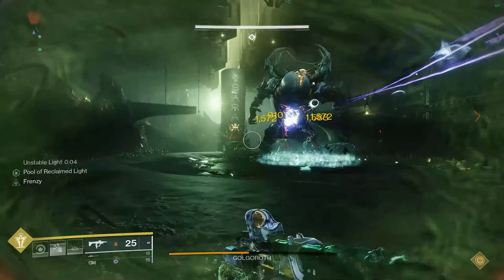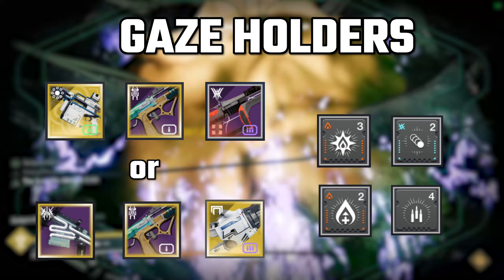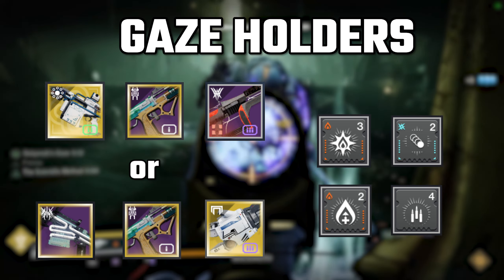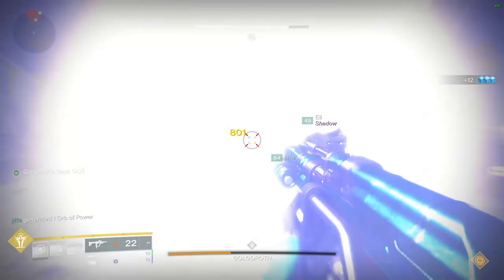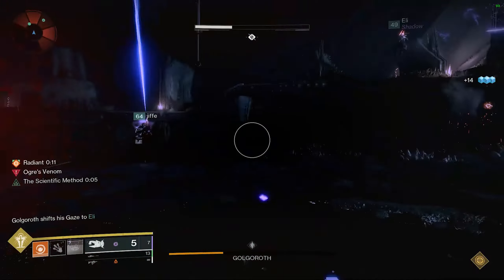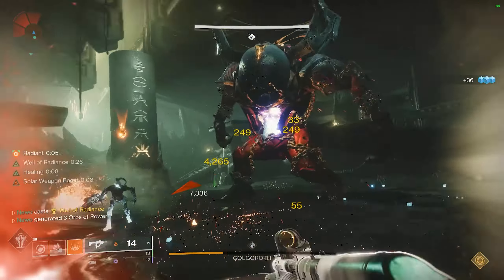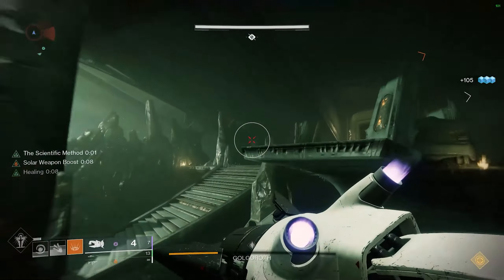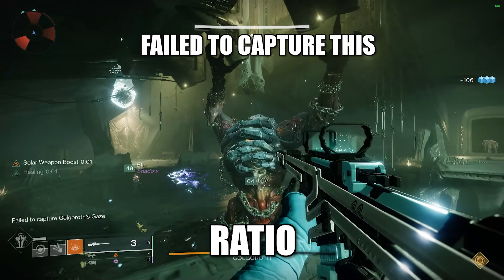The gaze holder should have both a primary capable of shooting down pools and another weapon capable of taking the gaze efficiently. I recommend one gaze holder run Tractor Cannon for the debuff, as well as a sniper for the gaze and a primary to shoot down the pools. The other person can run an LMG or linear fusion paired with Arbalest and a primary of choice. Regardless of which strategy you choose, you will likely only have 3 damage phases to get the kill. That's why it's important to chunk Golgoroth down with the Cursed Thrall explosion that deals over 500,000. Clear adds until you can begin damage and have your two gaze holders rotate the gaze while your designated DPS person pumps out massive damage. Make sure to utilize healing, rifts, and wells to stay alive while also ensuring the adds do not get out of hand.